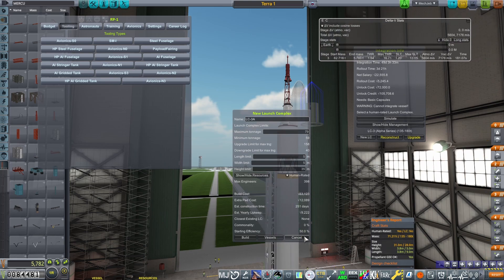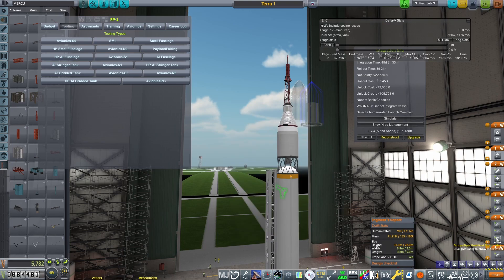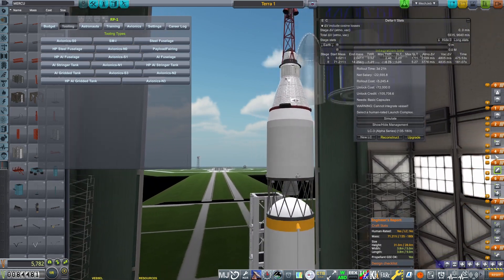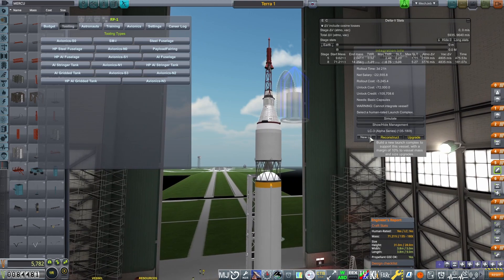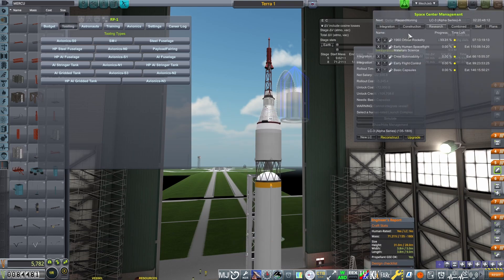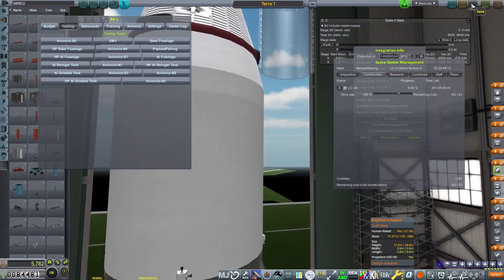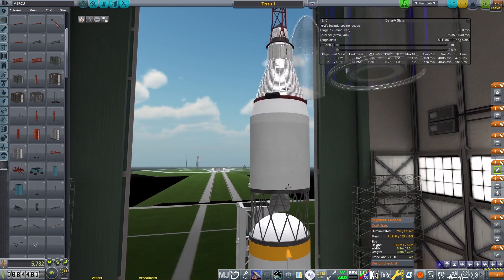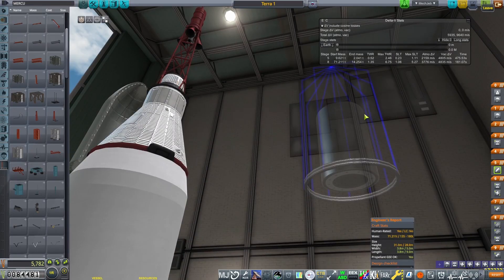We have the RD-108. We're going to build the new LC3A, human rated. That will take 250 days, which should be about in time for when the training completes — a little bit quicker than when the astronaut training actually completes for putting them in the capsule and sending them off into space. Before that, we could send uncrewed flights, which is obviously something we probably want to look at doing.